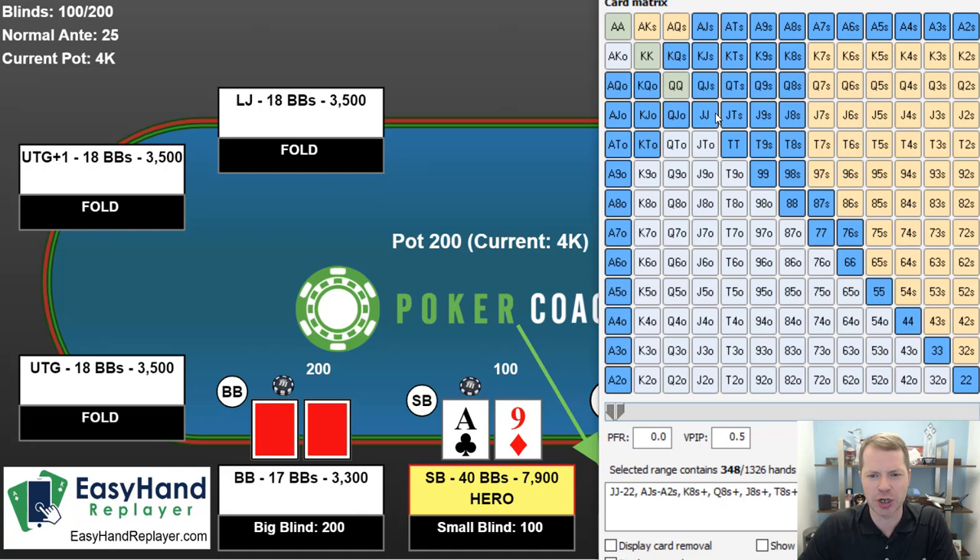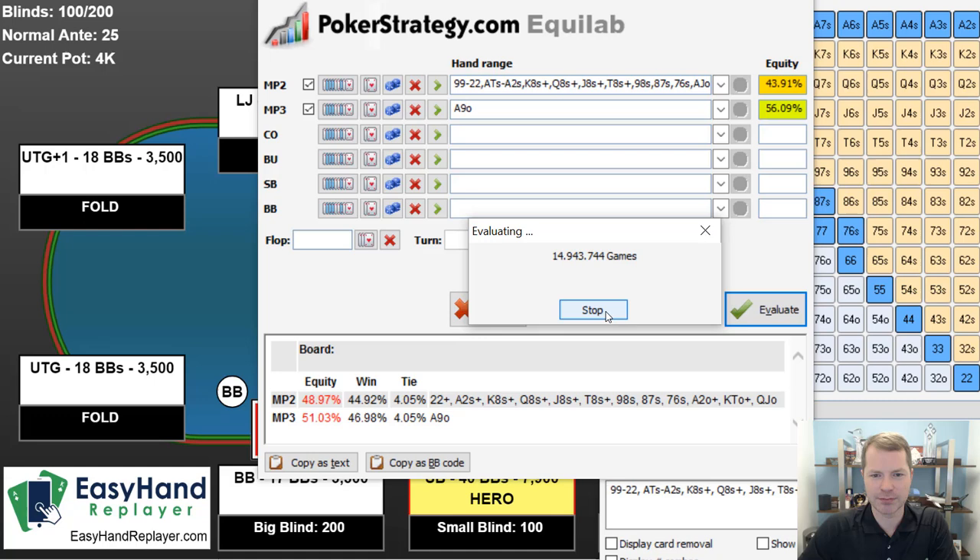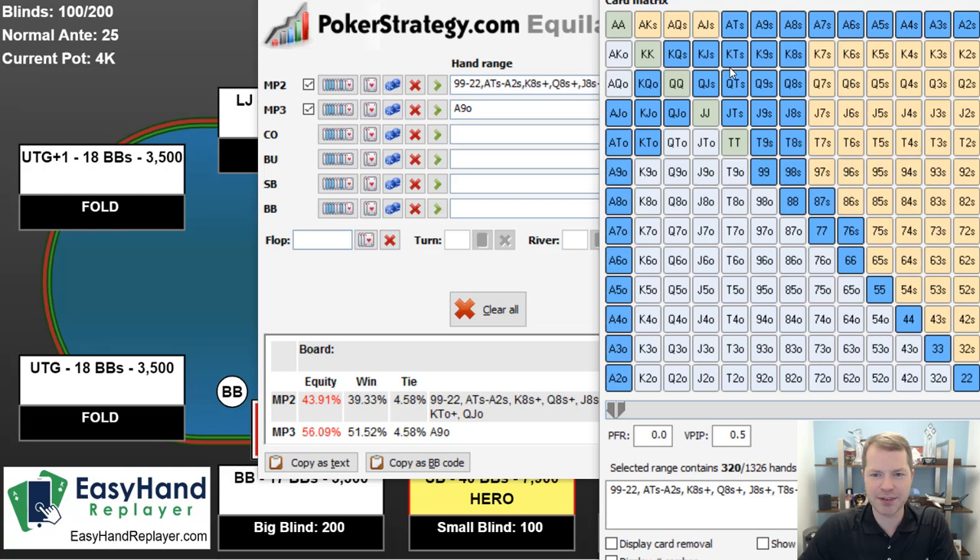However, a lot of players look at a shove-fold chart and then min-raise the best hands. So instead of shoving the best hands, they min-raise them and shove with a weaker range like this, which is also a bit of a mistake. Now we have 56% equity.